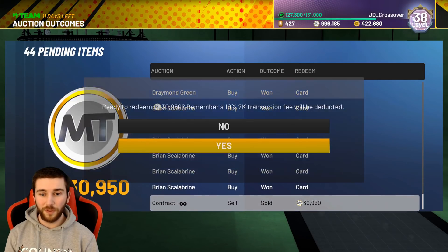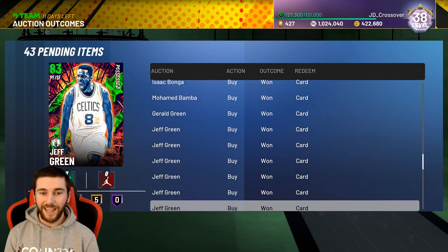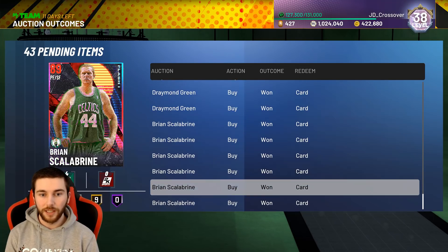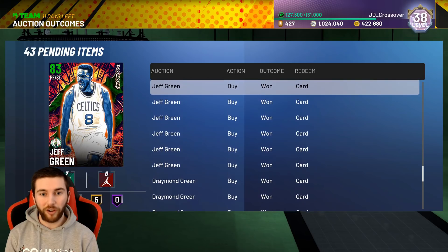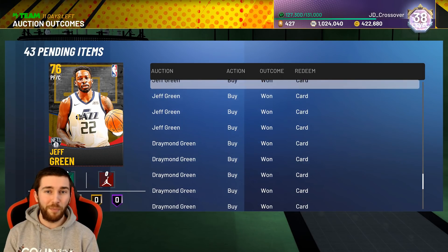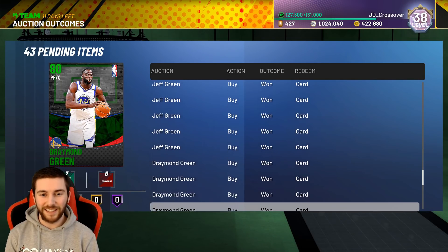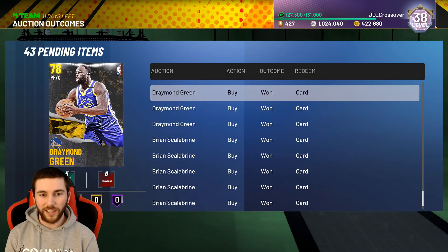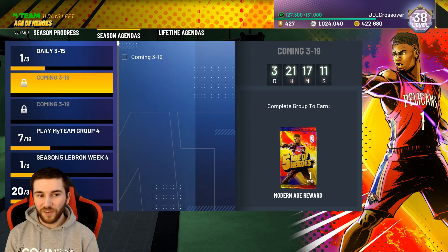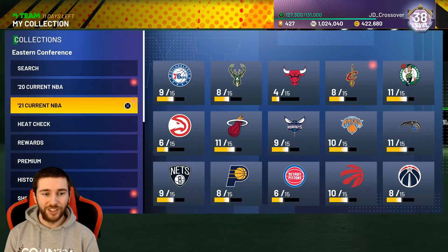We've got 44 auction outcomes but only one thing to cash in, that's a diamond contract. It is St. Patrick's Day this Wednesday. I'm sure you've seen on the daily logins — everybody's going to get a Celtics player. So we've made a few investments: a couple of Scalabrinis, Draymond Green, Jeff Green, literally one Gerald Green for obvious reasons. Other investments you could do: people called Patrick, other Celtics players, Larry Birds maybe. I bought a few — it's something light, nothing crazy. I don't know if they're going to do XP challenges for it. I think we're going to get D-Rob comfortably even if they don't do anything, which is a pretty damn good position to be in.